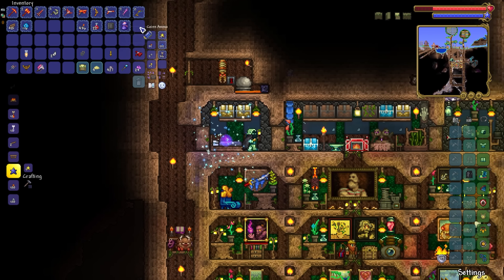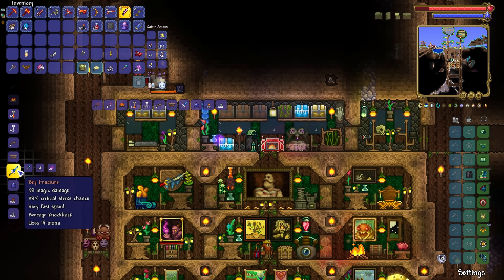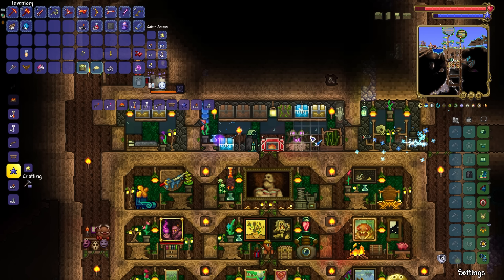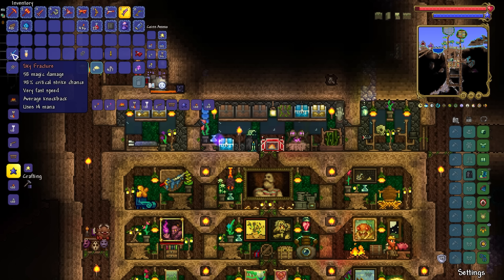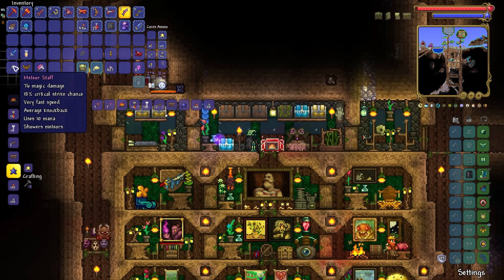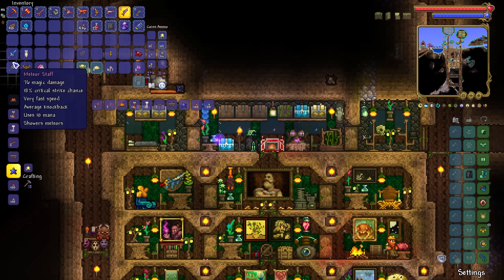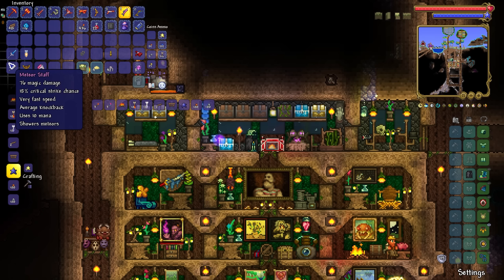We're just about done here - can we make the Sky Fracture off the rip? Yes we can! 58 magic damage and a whopping 38% crit chance! That is a lot of crit chance - that is absolutely crazy! Potentially this could have a higher damage output than the Meteor Staff because of the crit chance alone. There is a fairly significant damage difference, but the crit chance could mean around the same or more damage output. All we can do is reforge them and give them a go.